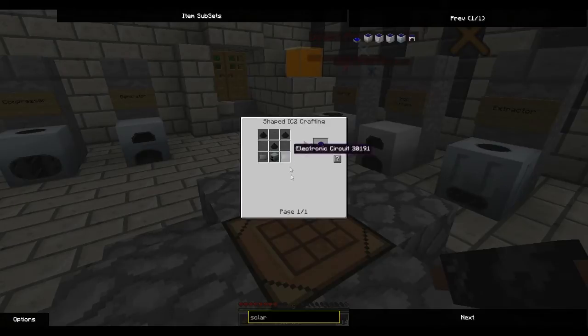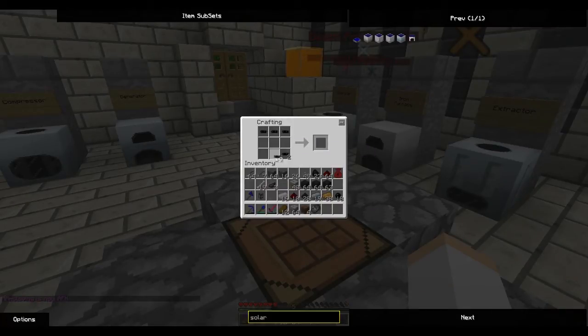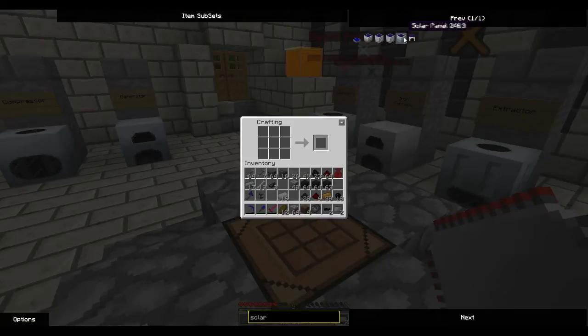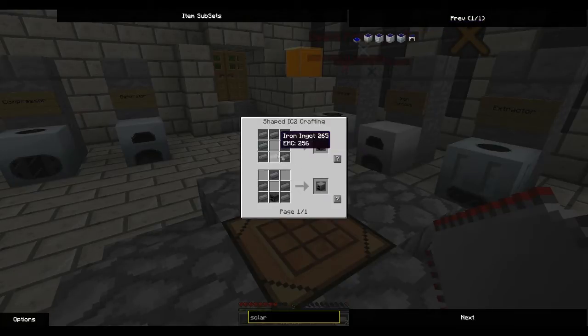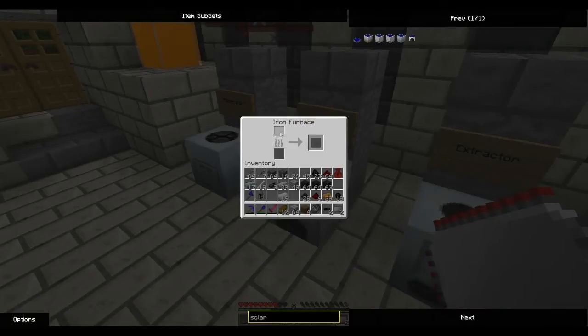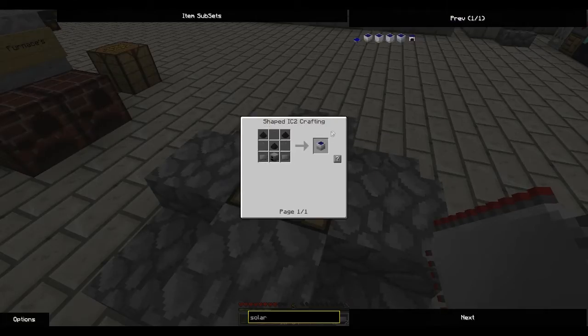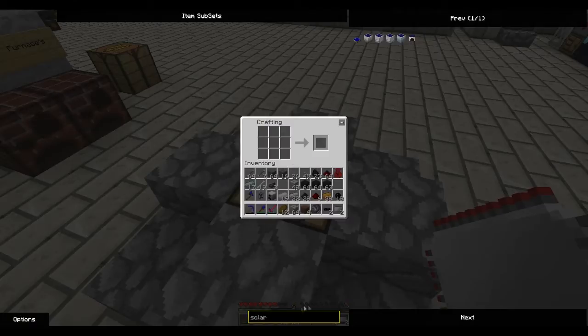The first thing I'm going to need - I'll start with the electronic circuits this time. I've got enough to make two, so two there, two there, and two there. Two electronic circuits. Next up is the generator, so I need an iron furnace. I don't have iron - actually I believe I do.